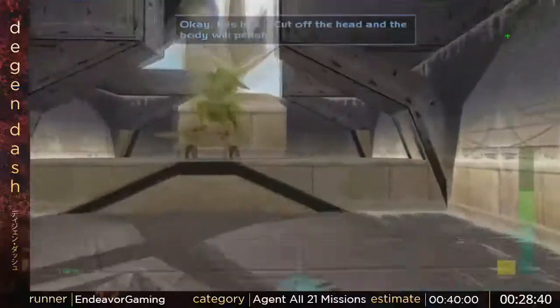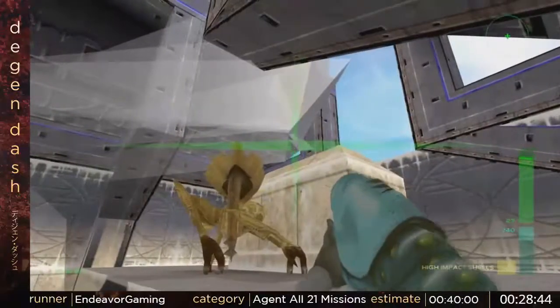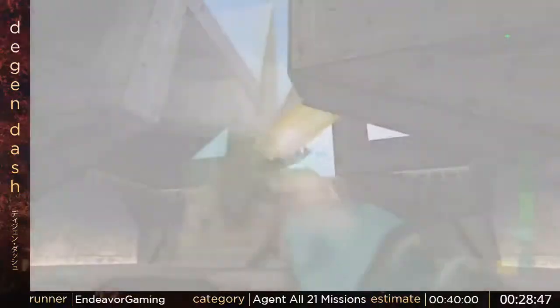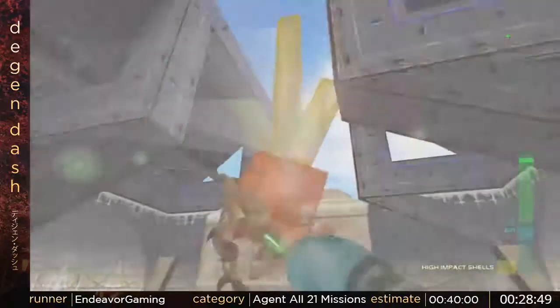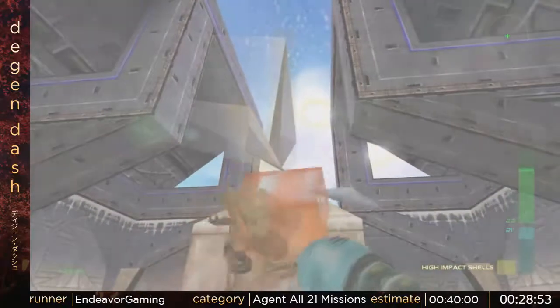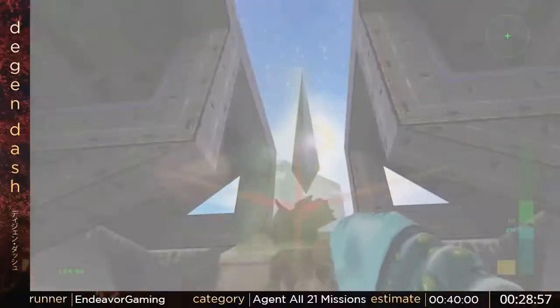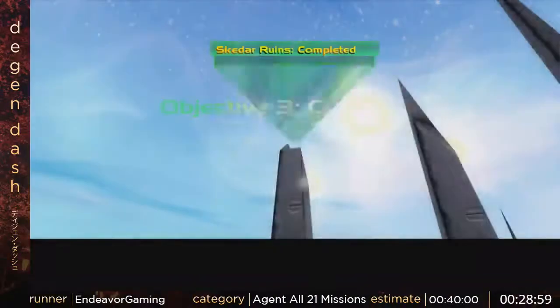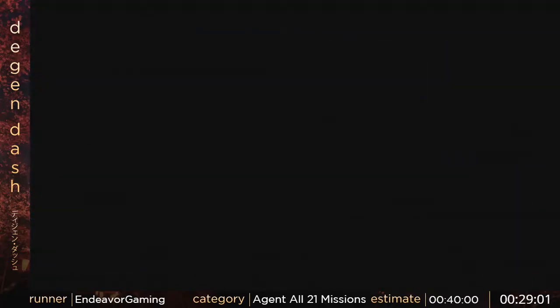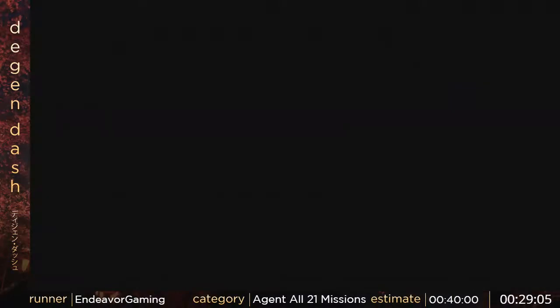This is the king fight. I gotta get his shields down to green and take out these pillars behind him. This fight is over basically when I get that final big pillar in the middle to drop down on him. This is the end of the main game missions, but this is all 21 missions, which means I get to do the four bonus missions where you play as other characters other than Joanna, taking place at specific points in the story.